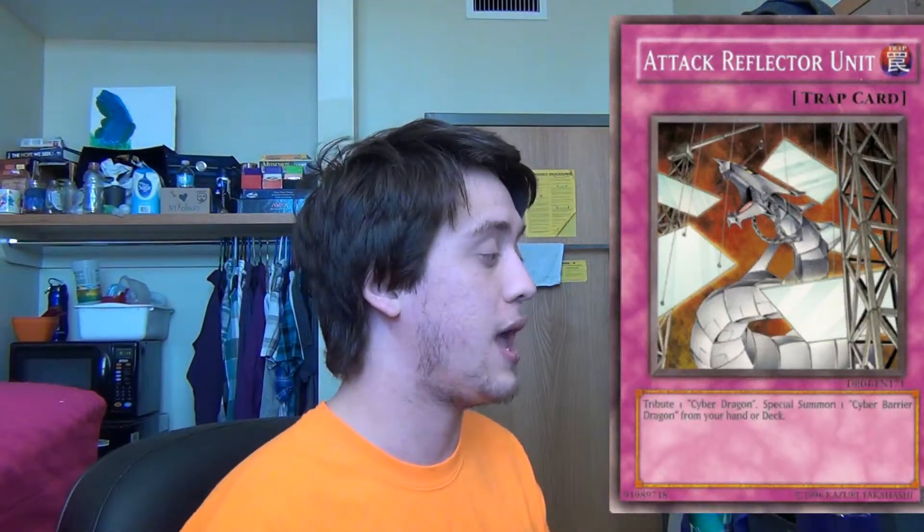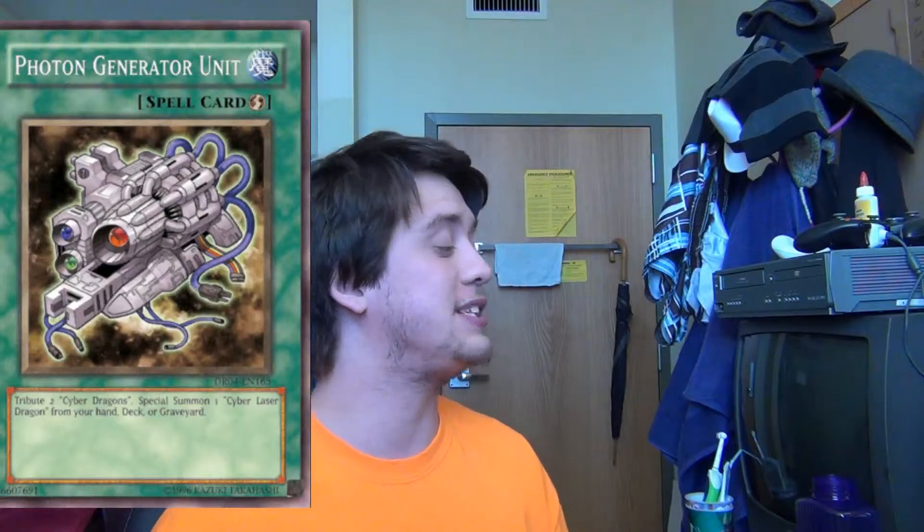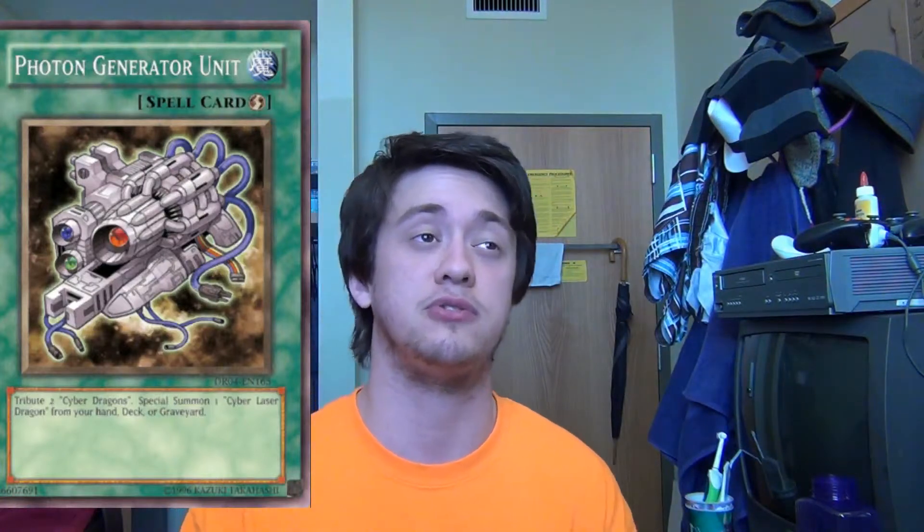Next up we have Attack Reflector Unit. It is a normal trap card that reads: Tribute one Cyber Dragon. Special Summon one Cyber Barrier Dragon from your hand or deck. Following that is Photon Generator Unit, a quick play spell card that reads: Tribute two Cyber Dragon monsters. Special Summon one Cyber Laser Dragon from your hand, deck, or graveyard.